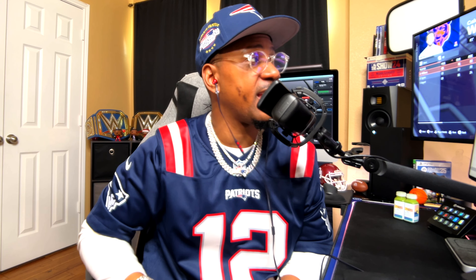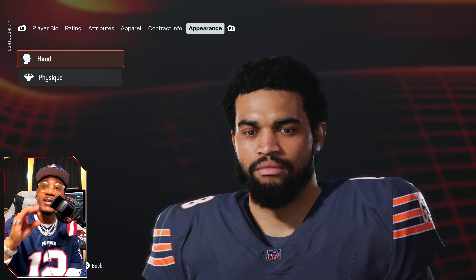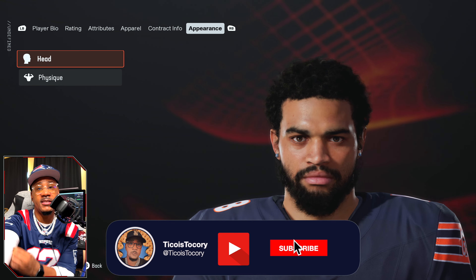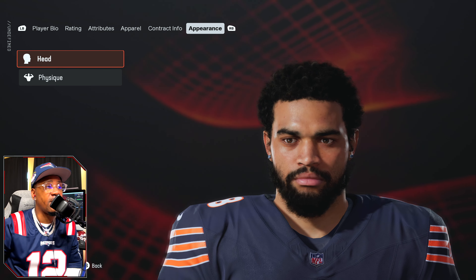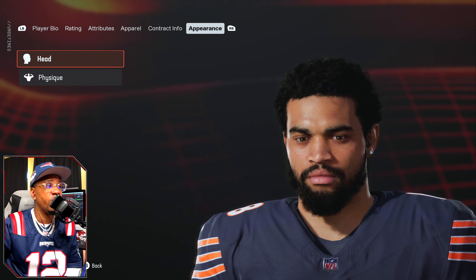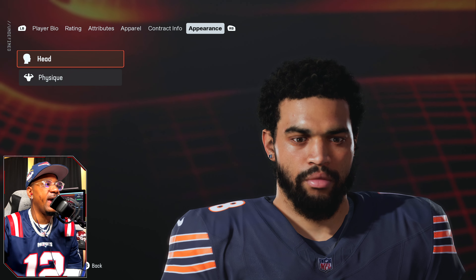Let's kick this off with Caleb Williams from USC, the first overall draft pick — does he have a face scan? Caleb has the face scan. Going into his appearance, the final version of him looks great. If you look at the close-up you can see everything — the princess cut earrings, the mirror shine. EA is doing their thing with the attention to detail on Caleb Williams.